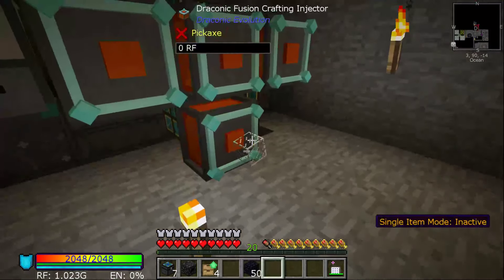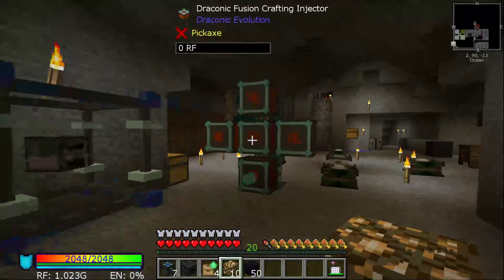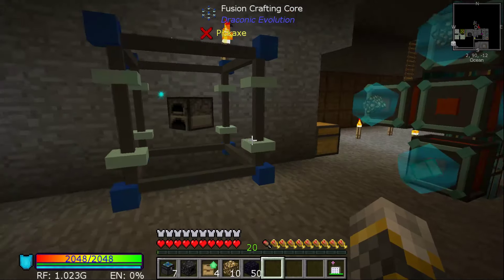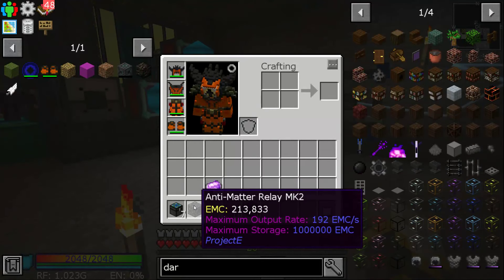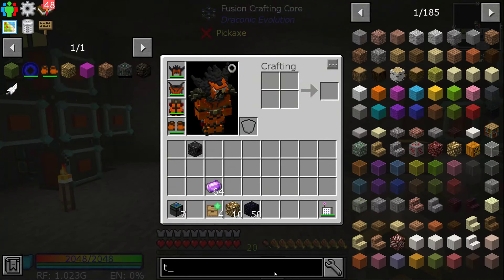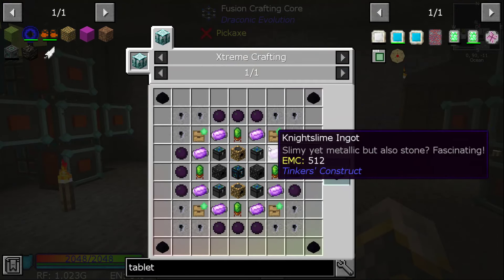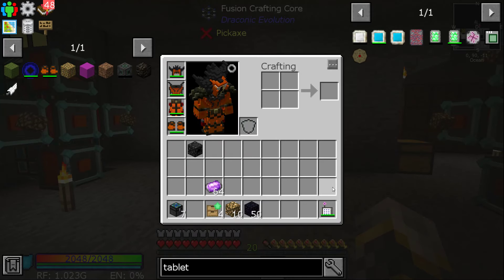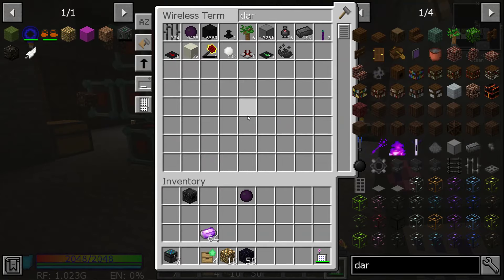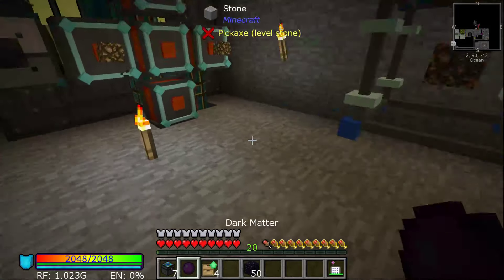Diamond, glass, blue stone. One, two, three. One, two, three. Oh, you guys see most of the image. I also need dark matter. Why do I keep this dark matter out? Okay, glowstone - this top town.